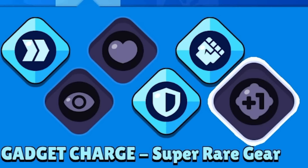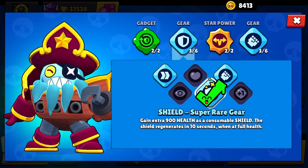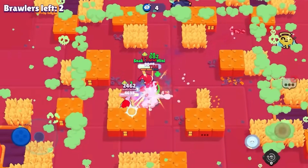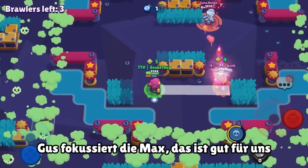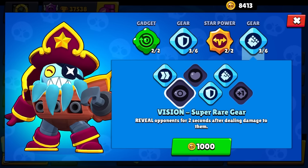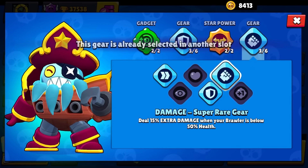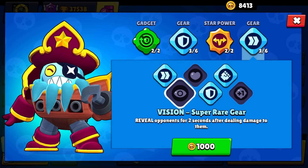You can consider playing the plus-one gadget gear instead of shield, but I recommend if you have a squishy brawler with low HP to take shield and damage — you never go wrong with those two. For tanks, I mostly recommend heal or speed. For assassins like Edgar or Mortis, you want plus-one gadget and damage. There are rare situations like Gene on a bush map or Rosa where other gears help. Overall, the priority is: shield and damage first, then plus-one gadget, then speed, then heal, then vision.